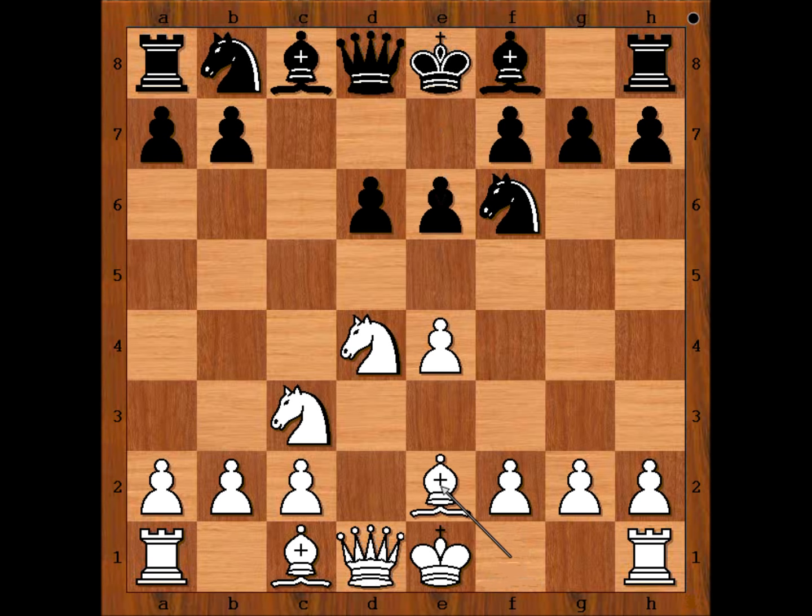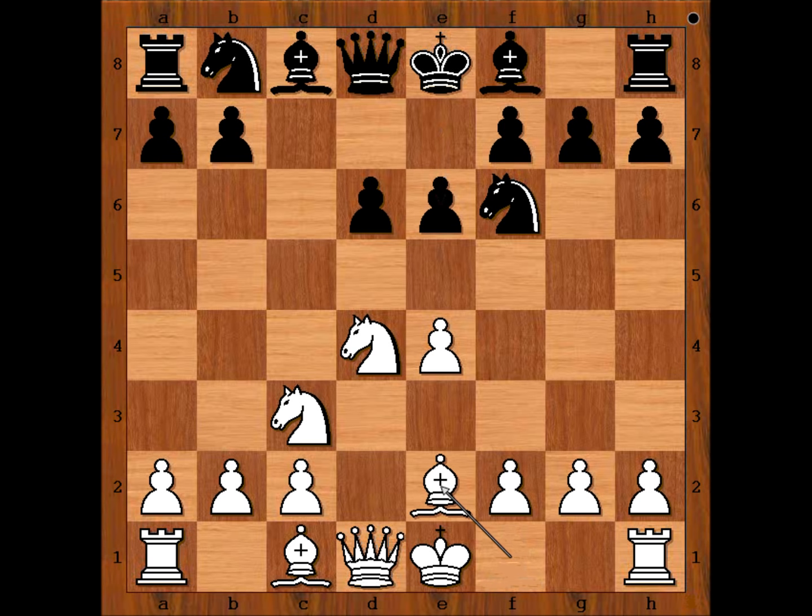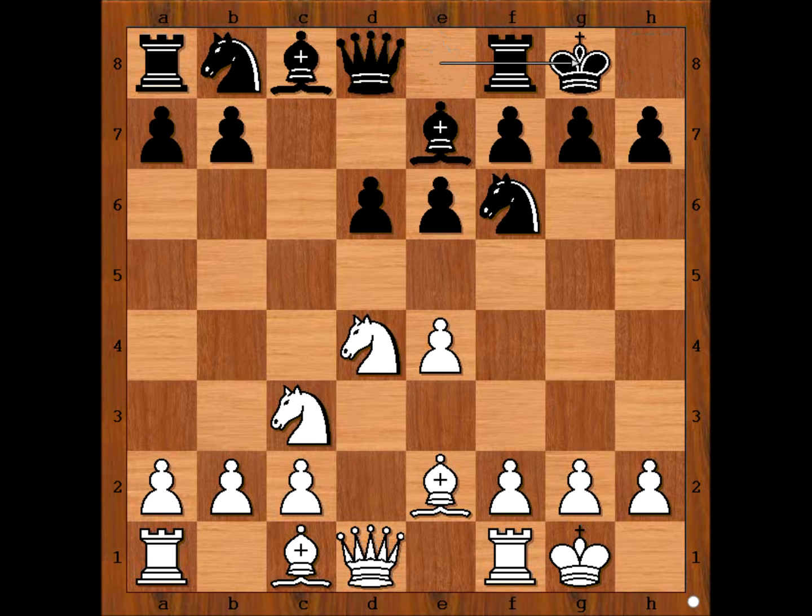Defending e5, Tal played bishop to e2, going for the Scheveningen variation of the Sicilian Defense. Bishop to e7, and both players castled kingside.